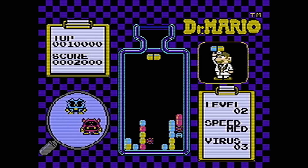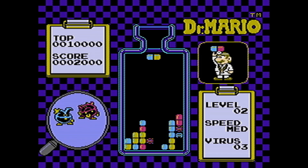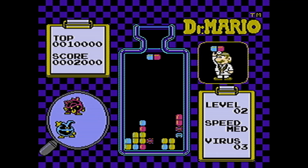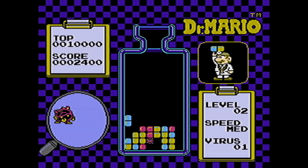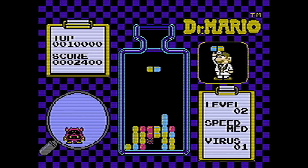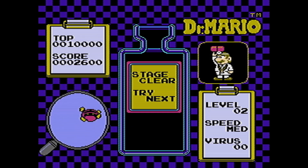It can be definitely tricky when you get a pill that has two colors on it, and you only need one of the colors. If you have it horizontally, it can drop down onto another virus that's the wrong color. So there's a lot of strategy in trying to line them up so your excess color will drop down onto another one without building up an alternating red, blue, yellow pattern.